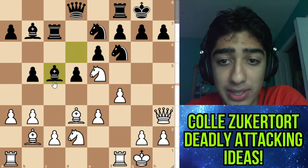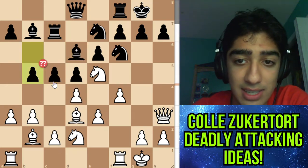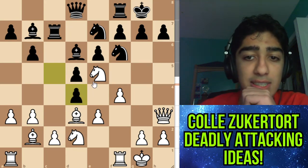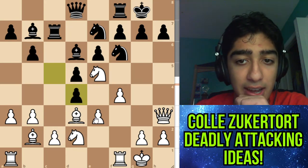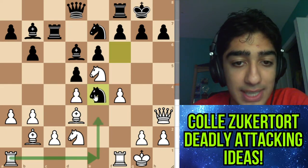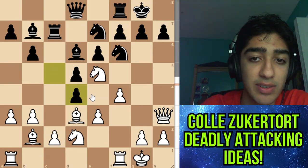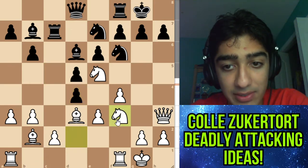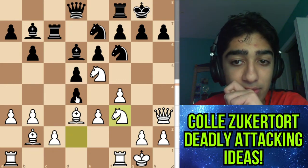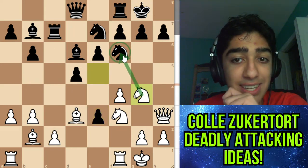Maybe a better move is c-takes d4. If we take with the pawn, knight e4 is giving us trouble because we can no longer sacrifice our rook. So what are we supposed to do? Knight d-f3 — another great move. Now why don't they just take an extra pawn? Knight g4 attacks the defender and there's no way to defend.